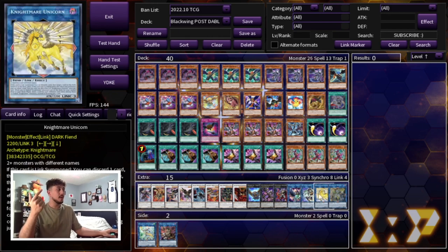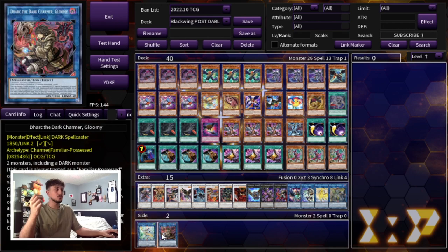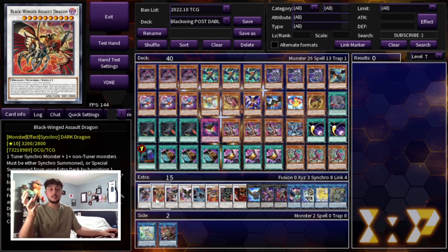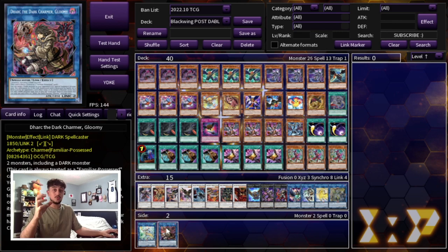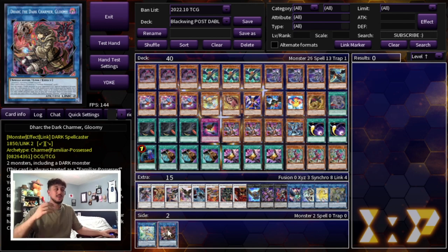For link monsters we're playing one Wise Tricks, one IP Masquerena, one Unicorn, and one Accesscode Talker — an OTK package that makes finishing a lot easier even though the deck doesn't really struggle to OTK. I also want to mention Appaloosa and Dark as optional cards: Dark is a cool option since you're only playing dark monsters and can help you OTK going second, but the deck doesn't really struggle going second anyway. Appaloosa is a great going-first card, but it's not dark so there are certain combos where you get locked out and can't make it — making it inconsistent. These cards are possible to play but I don't feel like you need them.